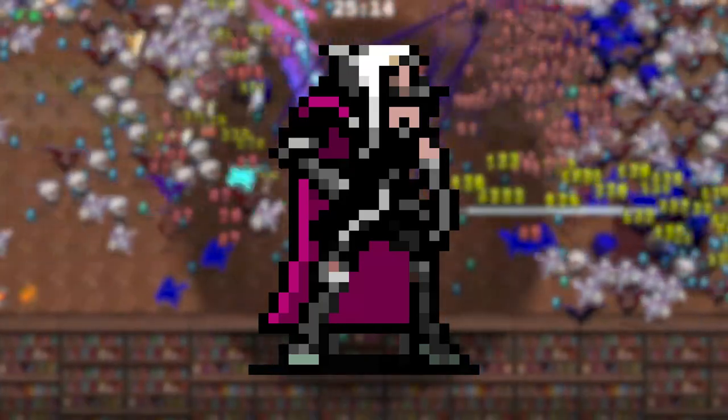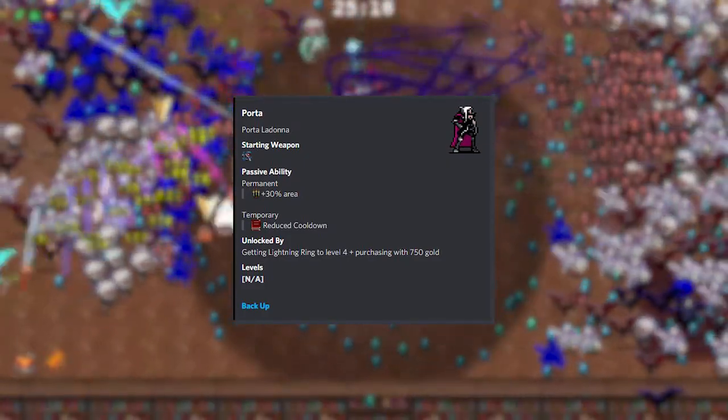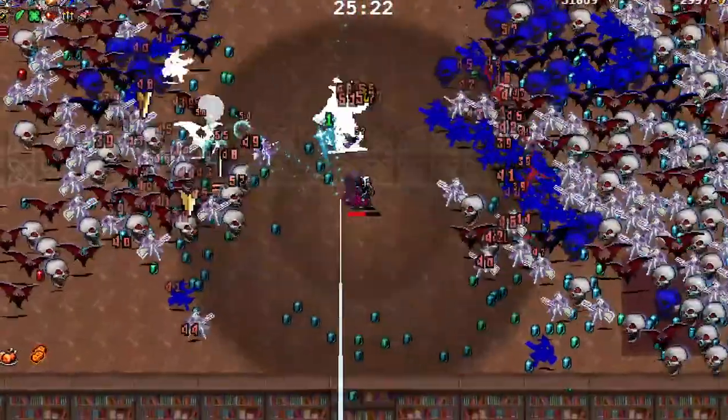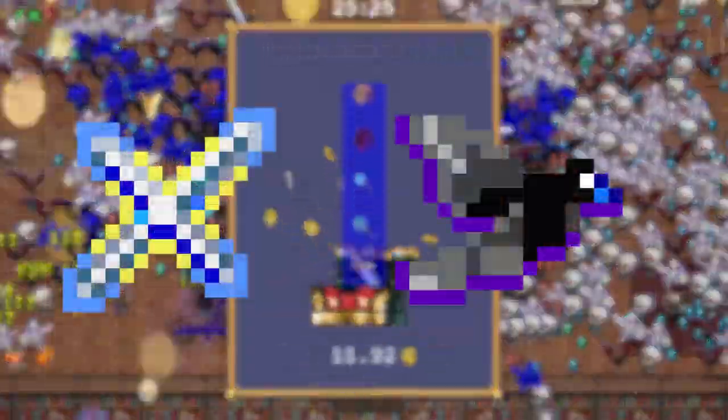This build uses the character Portal — not only because when you imagine a black hole there's always a bombardment of lightning strikes around, but also because of the plus 30 area increase, which is a direct buff to the black hole.